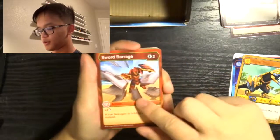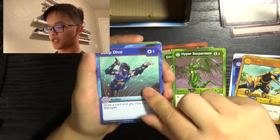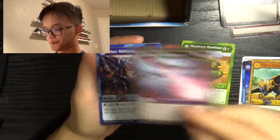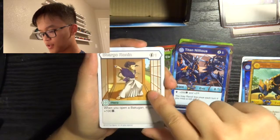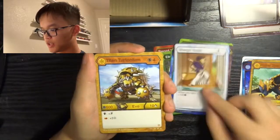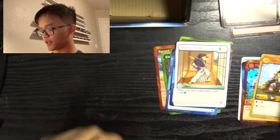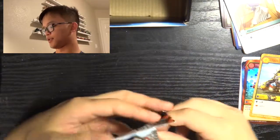Package 3: Sword Barrage, Entropic Blast, Hyper Serpentis, Deep Dive, Maximus Gorthion, Darkest Petrify, Titan Nolius, Chargo Ronin, and our special rare: Titan Turtonium. Our Hex is another Titan Trox Ultra — so we've got two. That makes it a full playset now of Titan Trox Ultra in Hex, which is actually kind of cool. Between two here and one from a previous box opening, that's three total.